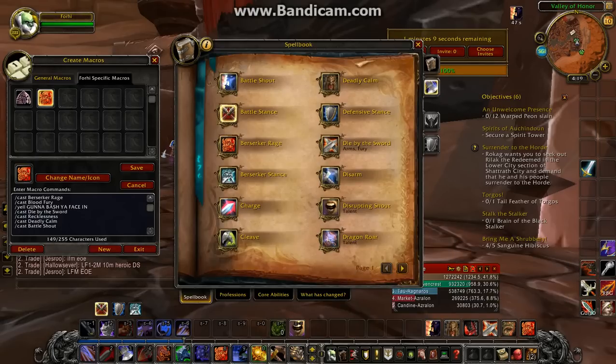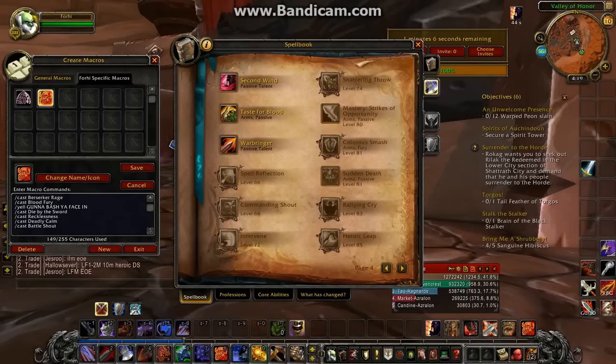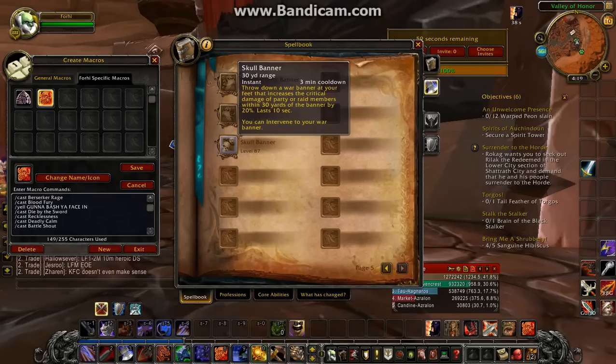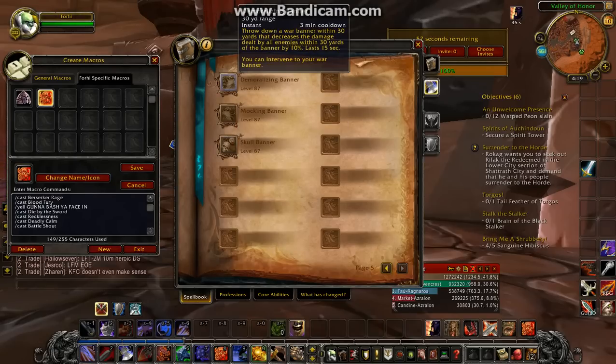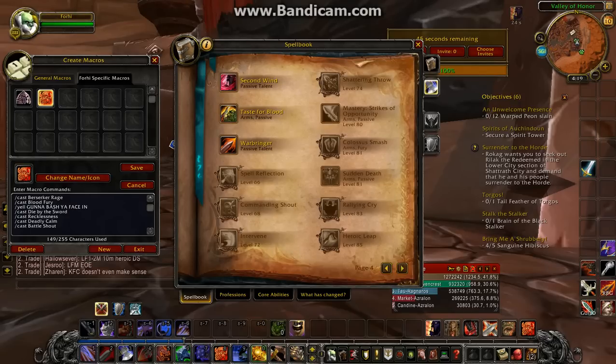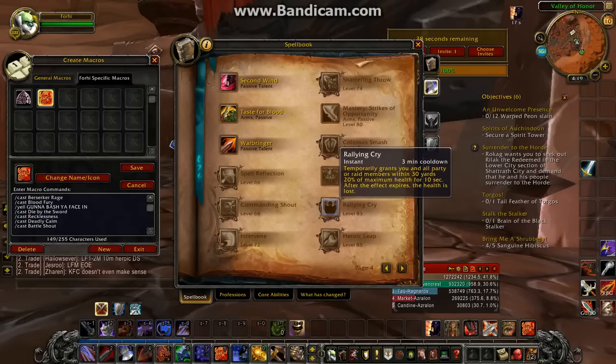The abilities I don't have yet because I'm not a high enough level — I put in Skull Banner or Demoralizing Banner. The Demoralizing Banner increases all damage you do by 10%, Skull Banner does only critical damage but it's 20%. You can also add Rallying Cry, but some people don't like to waste Rallying Cry, so that's pretty much it.